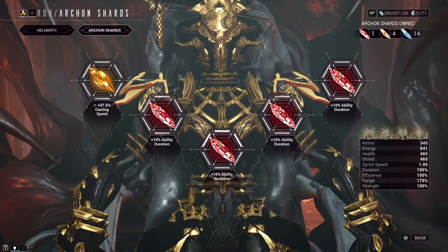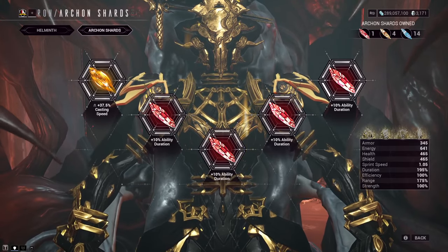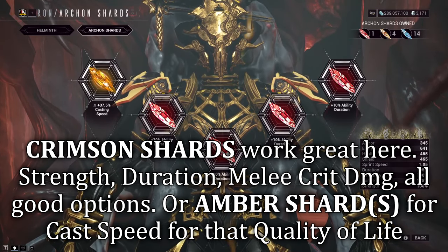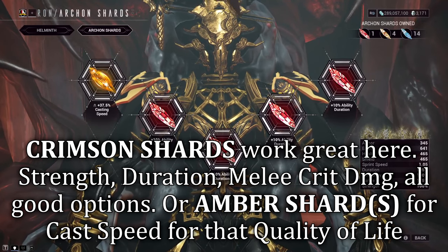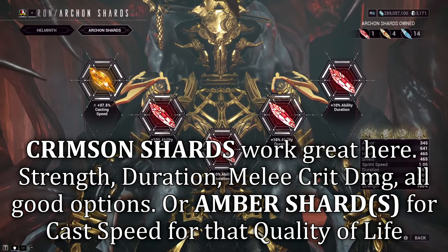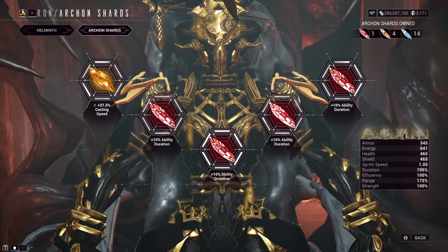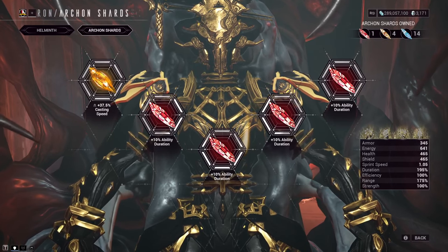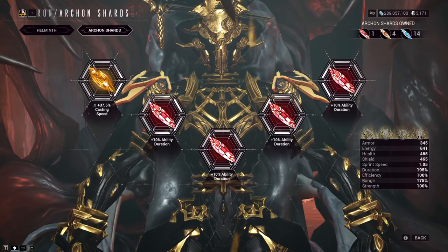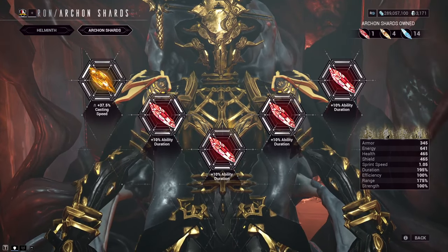For Archon Shards, I mostly went for quality of life focus. I don't get more raw damage, but the Crimson Shards for duration felt much nicer to let me sit back a little more with my timings. I also have one Tauforged Amber Shard in here, but it's not that important — it just helps with a little bit of extra cast speed for more quality of life. My damage already feels great within this build, and the utility is already covered.